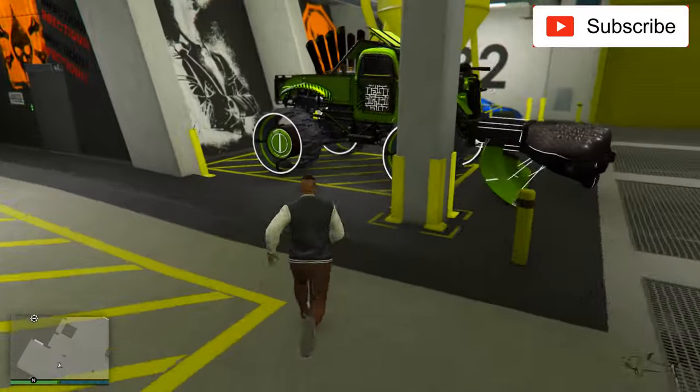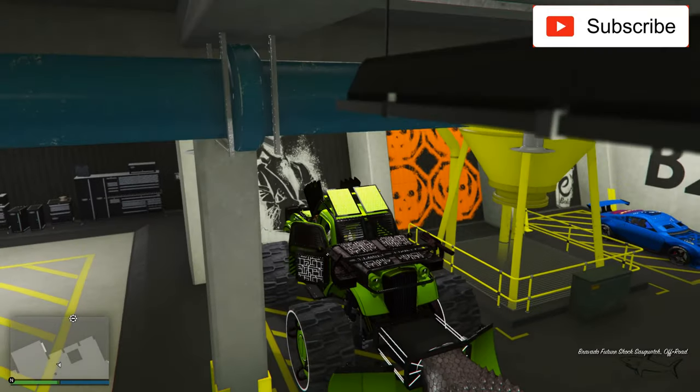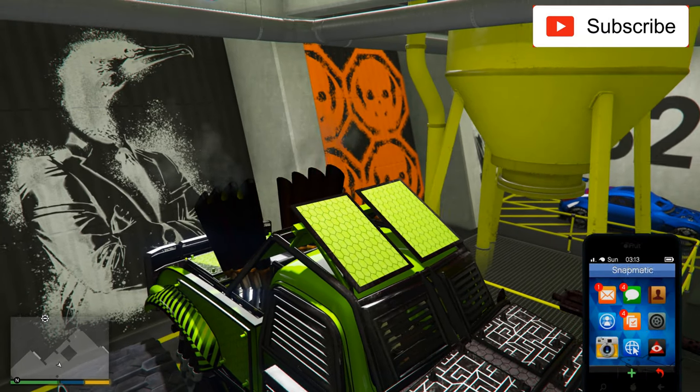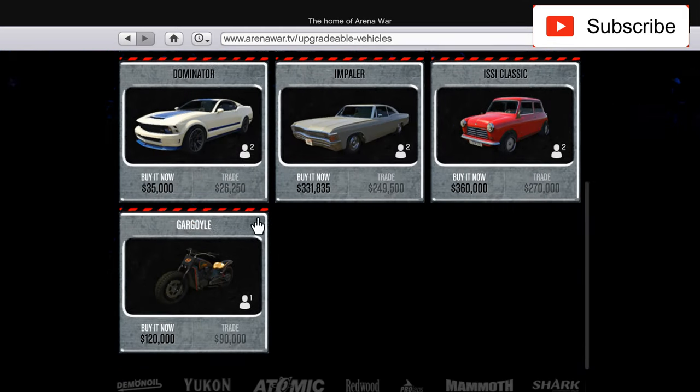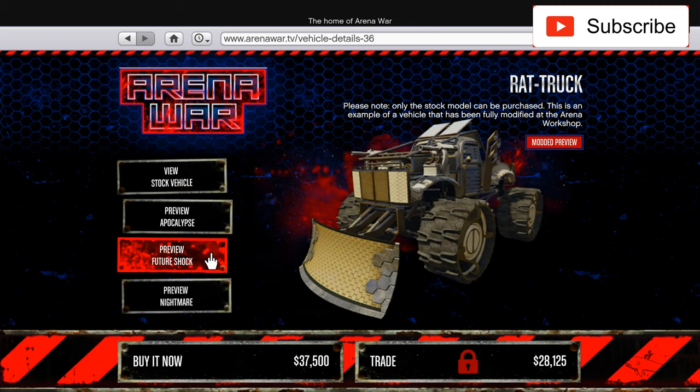This is the Sasquatch - I invested a lot of money to make it look this way. This is the Future Shock Sasquatch and you can buy this car from Arena War cars. This is the Rat Truck's arena war cousin, the Future Shock version.